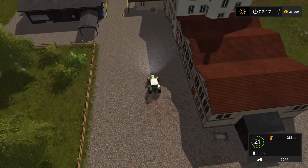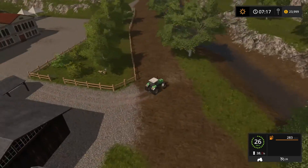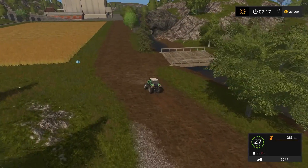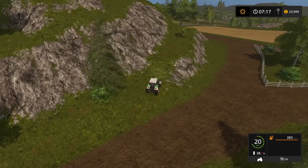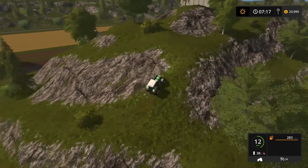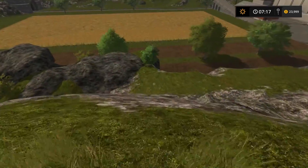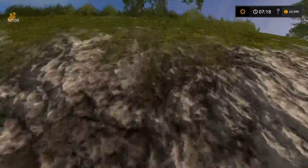Maybe over here. There are a lot of trains going by outside. Let's go up here and go up this mountain — see if there's any up here. I only need two more. Oh, I see one! One more nugget, guys — I only need one more nugget. I don't know where the rest of these are.